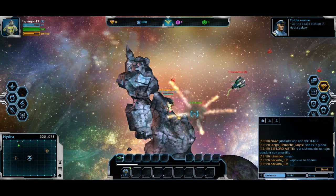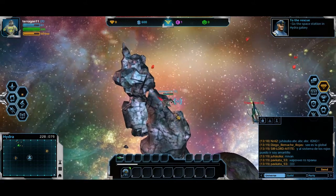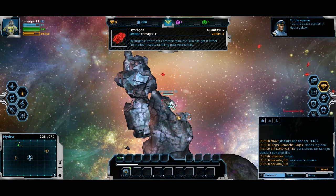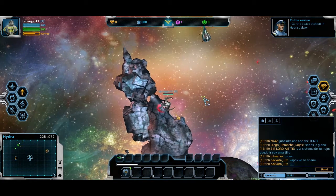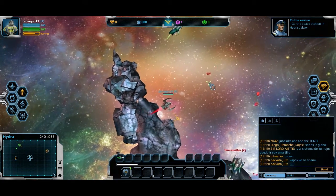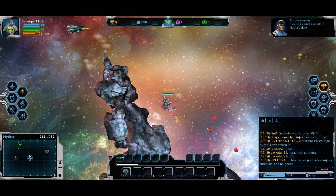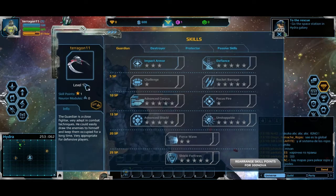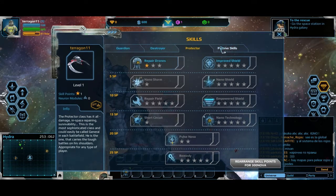Time to avenge my beautiful princess — whatever her name was, I already forgot. I picked up hydrogen. This does look like a stereotypical MMO except it's in space and it's two-dimensional, from a top-down perspective. I think I have a mission. Oh, I have skills — holy cow, nice! I can be guardian, destroyer, protector, and I have passive skills — I guess these are three different classes.